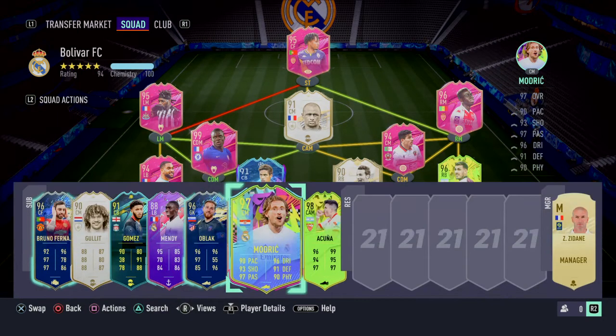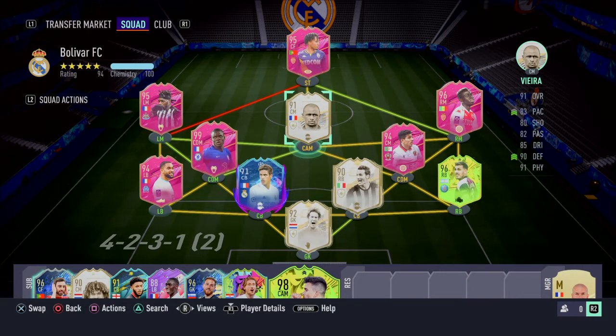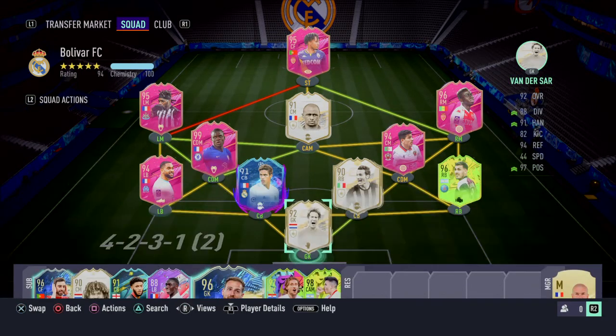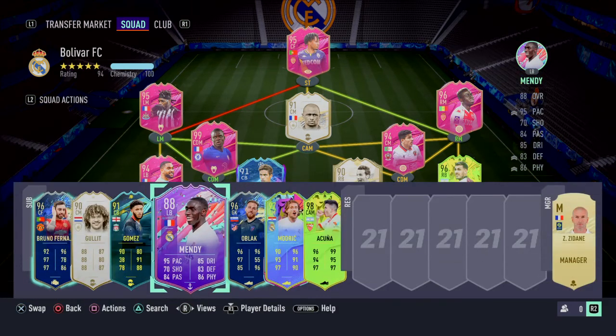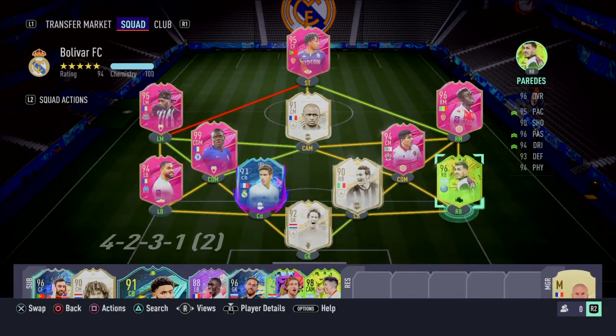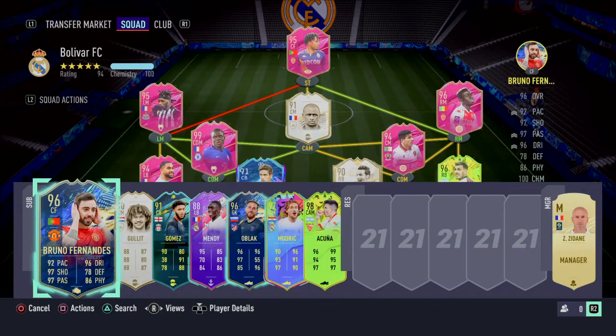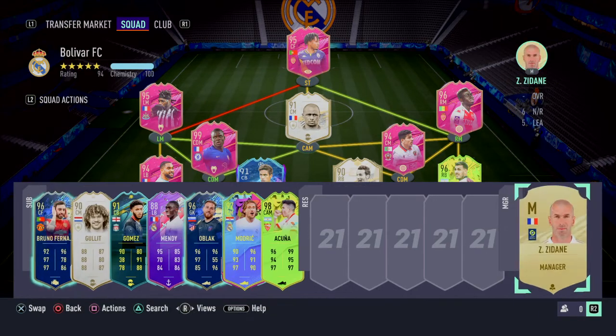Now to my sub bench. Of course I have Akunya who actually comes on in the CAM role. I play with a 4-1-2-1-2 in game with Akunya at CAM, my one CDM being Kante, two strikers Atal and Jelson Martins. Oblak is a nice keeper that can take over Van der Saar sometimes. Mendy's just there just in case one of my players gets a red card, as is Gomez. Huller is there just in case Vieira, Kante or any of the midfield players get tired, and Fernandes comes over Akunya when he gets tired.